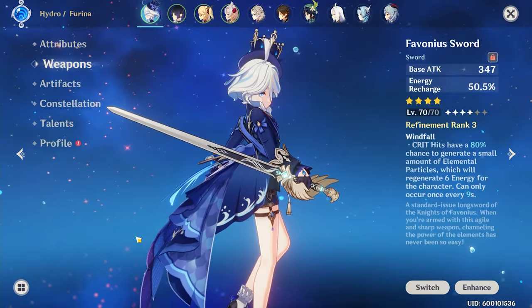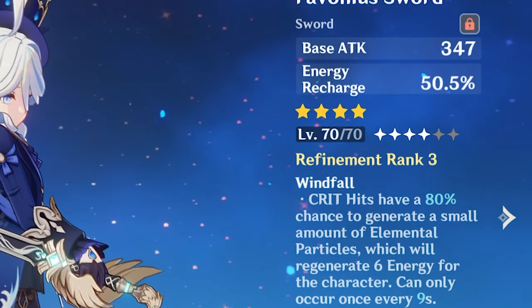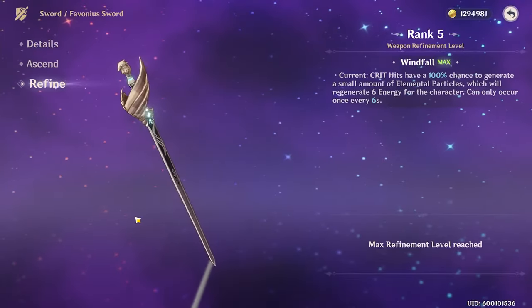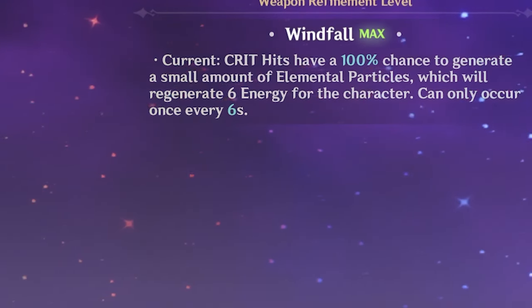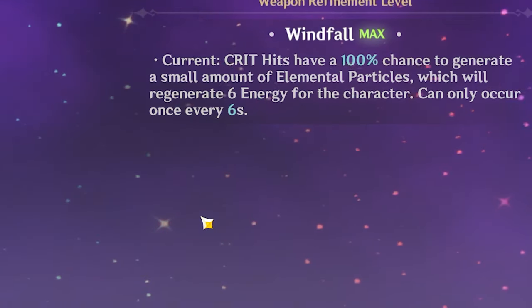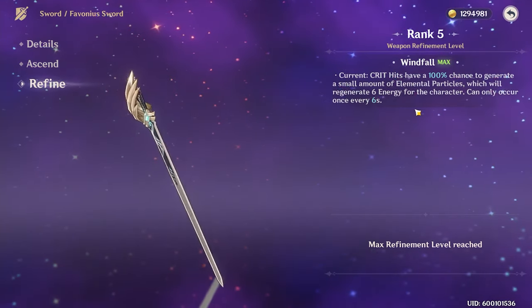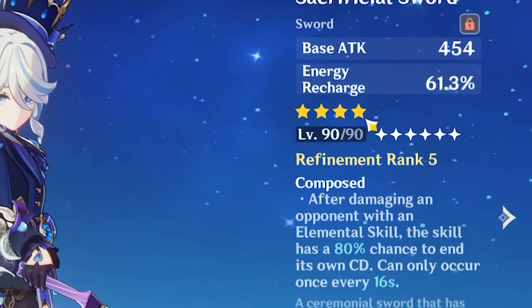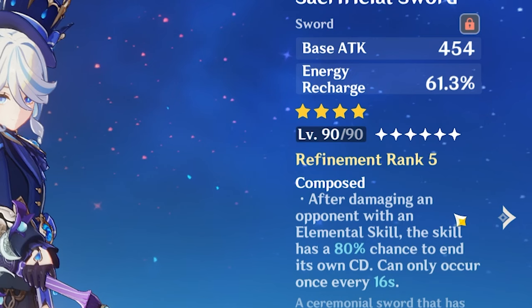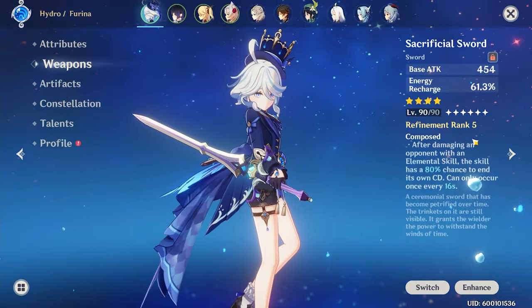As far as the Favonius Sword goes, I would only recommend running this on Furina if she is the only Hydro character, you don't have anyone else to facilitate energy gain, no off-field sources, one enemy, and no other party members with a Favonius weapon of their own. Also remember that the windfall effect of Favonius weapons can only activate when the character equipped with it is on field, so if you have a refinement rank 5 Favonius Sword, you'll need to swap Furina in around every six seconds to proc the windfall passive. The Sacrificial Sword can be used just for the energy recharge on it, but since Furina doesn't generate particles from activating her elemental skill, the Composed refinement ability isn't going to do anything for you.